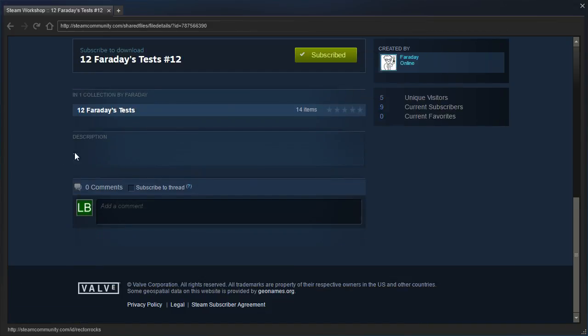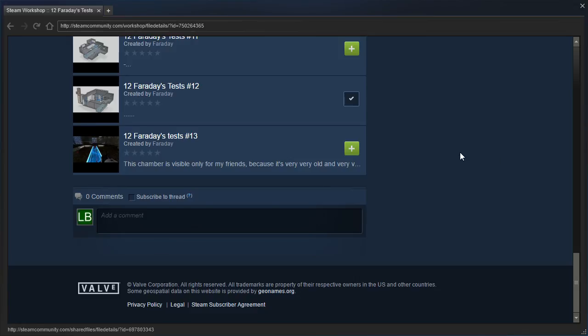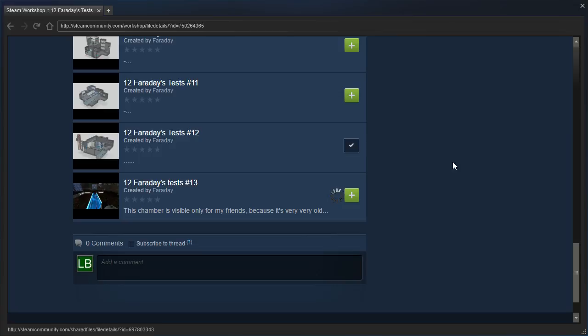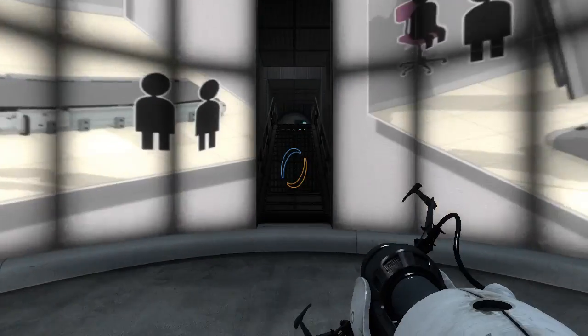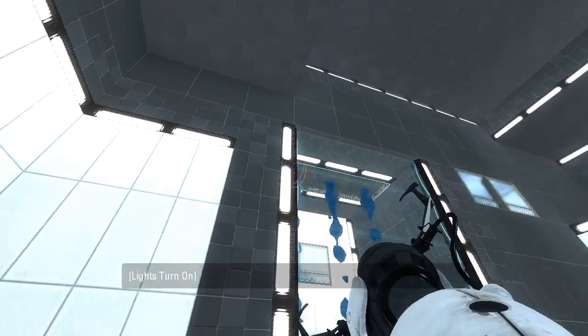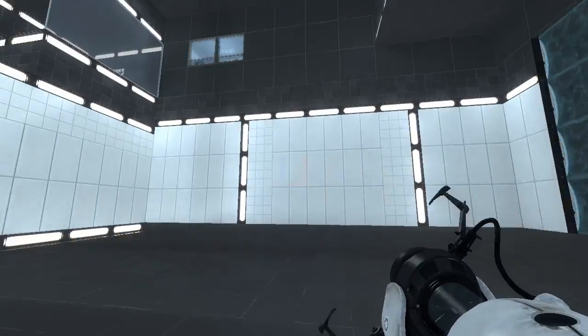Let's see — no description. Actually, instead of a dash, it says dot dot dot. Also, now this says 14 items. Let me check this again. Is there a 13 now? Oh, there is a 13 — 14. Okay, I'm gonna have to add that to my schedule at some point. I didn't even know that it was there. It's very, very old. Never mind, let's remove that. I'm not interested in playing old chambers. So maybe that's what this comment was about — it's only visible to friends because it's old. But it still said 14, and there was 13 there, so I don't know.